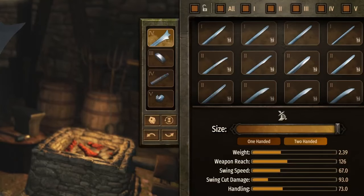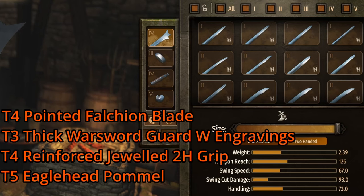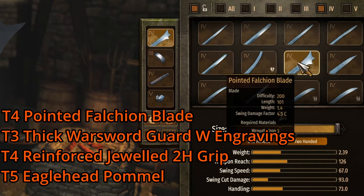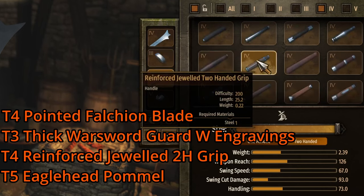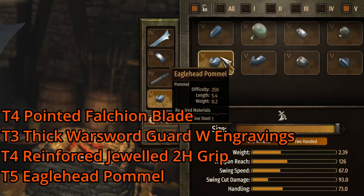Staying in the two-handed category for sellables, I went with a two-handed sword as it's one of the best for crafting orders, XP, and as a civilian weapon. It only takes three raw iron, one iron, one fine steel, and one steel — very low-end materials with no skills at all. This will sell for over $11,000. The parts are: the Tier 4 Pointed Fulcum Blade, the Tier 3 Thick War Sword Guard with engravings, the Tier 4 Reinforced Jeweled Two-Handed Grip, and the Tier 5 Eagle Head Pommel. With the Artisan Smith perk and legendary status, you can get quite a bit more for this.